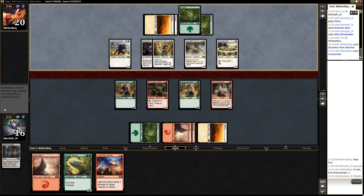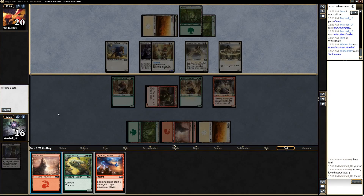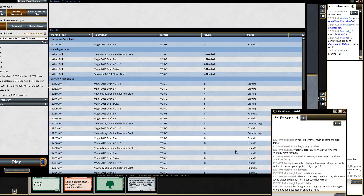A Dauntless River Marshal — that's a good target for us: Lightning Strike something then block with our Bloodseeker. Soul Mender shouldn't matter. I was going to say I think we just double block there. Let's start the loot train — Revoker is decent here. We could name Soul Mender or name Dauntless River Marshal; he can't activate that right now and Soul Mender — who cares. Let's get this Worm down.